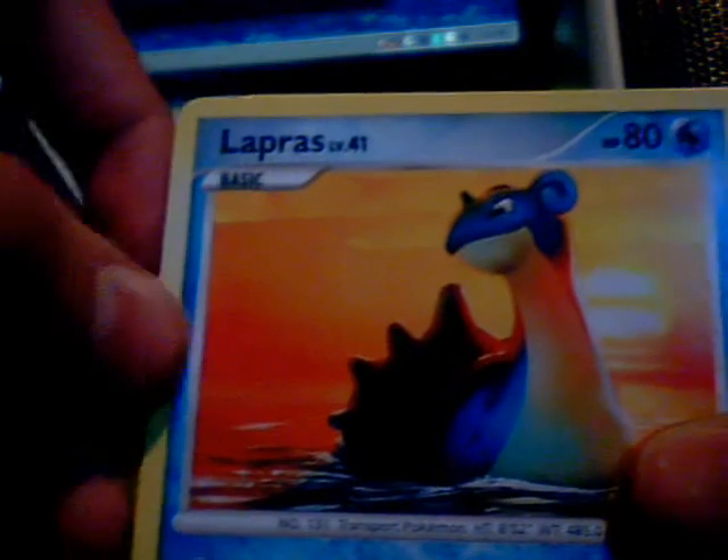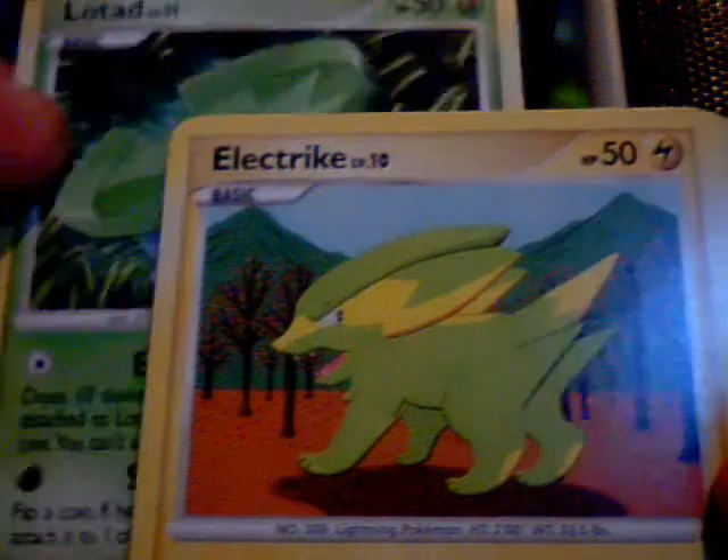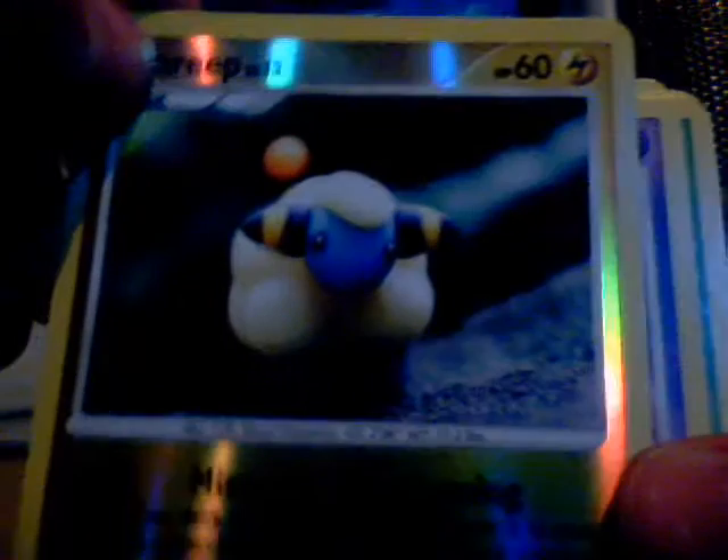They have both. Okay, so now I'm going to open these, and we get a Lapras, a Ralts, a Lotad, a Lip Trike, a Skull Fossil, and a Mareep, which I believe is called a Hollow.